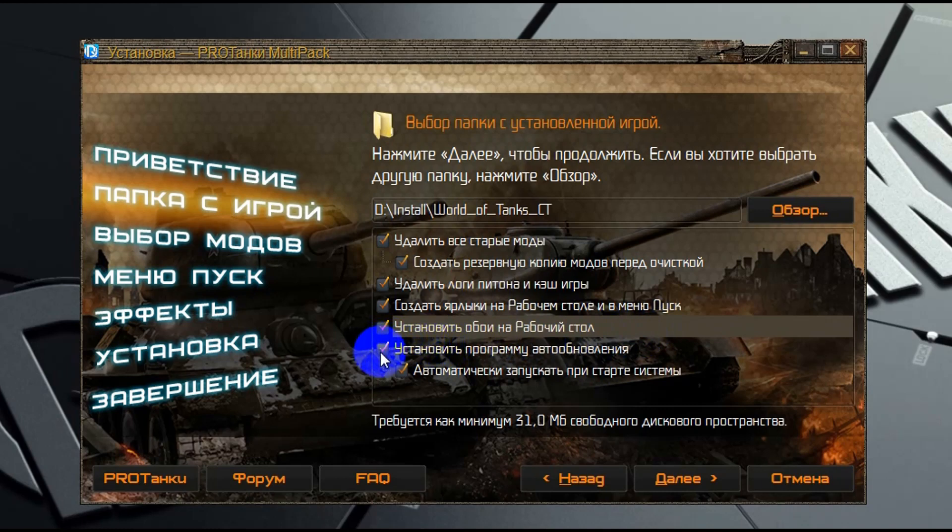Если вы хотите, чтобы мультипак установил специальную программу, которая будет висеть в трее и сообщать о выходе новых версий мультипака, давать ссылки на скачивание, а также сообщать о выходе новых видео на моем канале, то вы можете поставить галочку. Я также рекомендую поставить галочку на автоматический запуск этой программы при старте Windows — тогда она будет висеть в трее и не будет вам мешать, а когда будут выходить обновления, будет об этом сообщать.